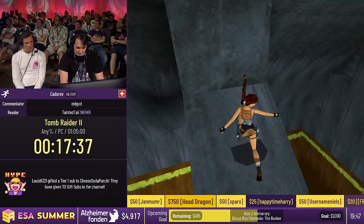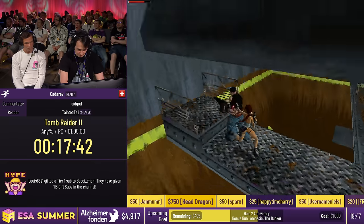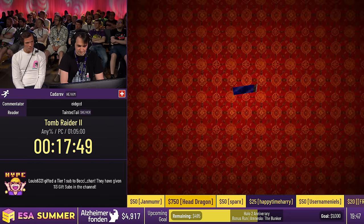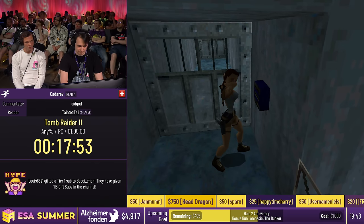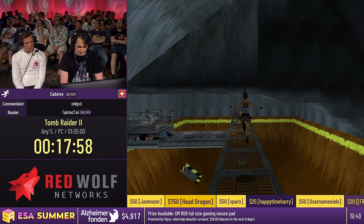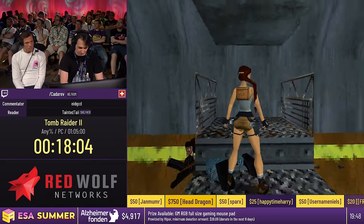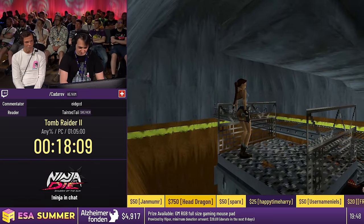Now we still have this guy here — he'll drop the automatic pistols, hopefully without pushing us off the platform. After he opens this door, we're going to have to do another setup for another QWOP glitch to get through the second door. There will actually be two QWOPs here: one to open a door in the corridor, and one to get into the final corridor. We're trying to get past two doors.